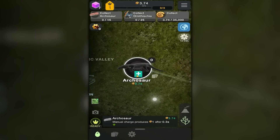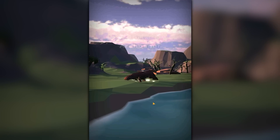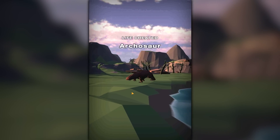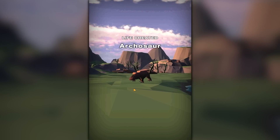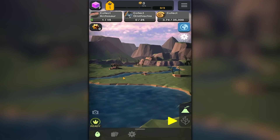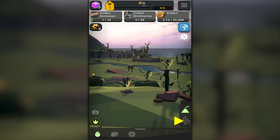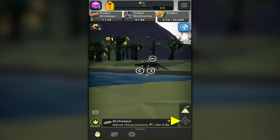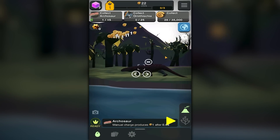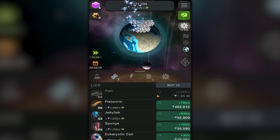Mesozoic Valley! Okay, we get an arcosaur — we just barely got flatworms but we have a sweet dinosaur now, I'm excited about that. Can I click on them? I just want to click on them real hard. Hey bud, how are you? There you are — it's like a zoo, I'm gonna click on him. Oh yeah, we get fossil points now, that's kind of fun.